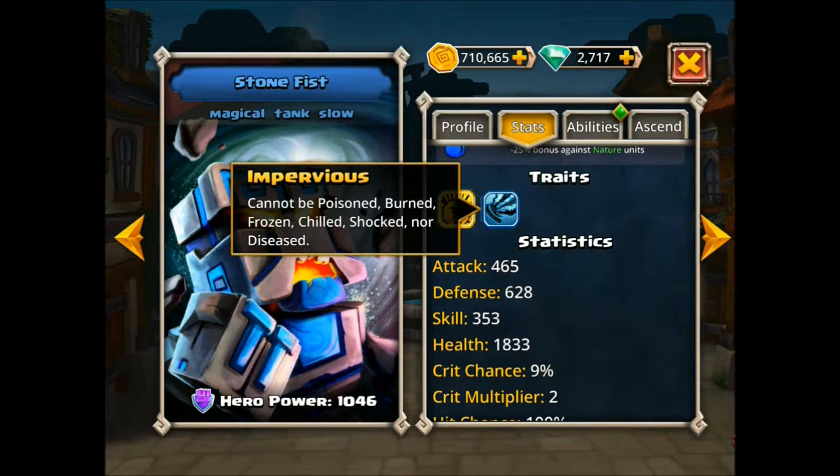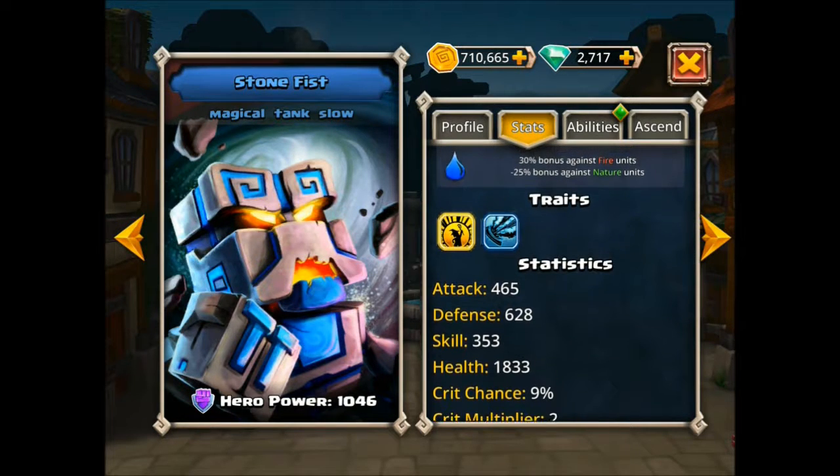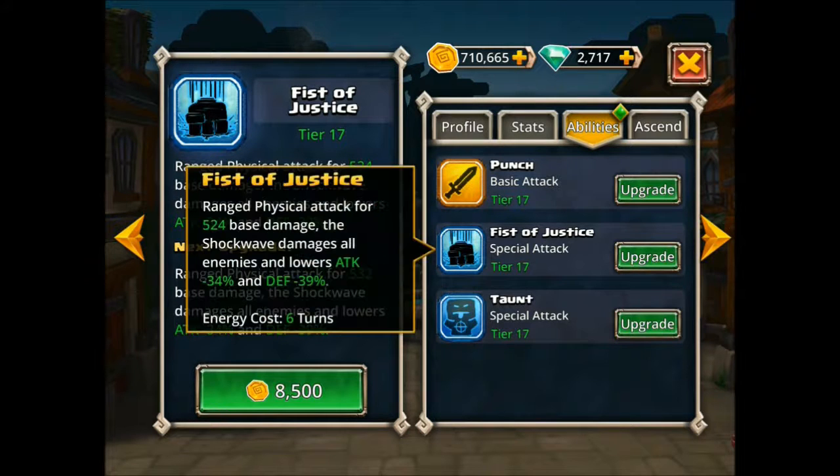He also has Taunt, and another benefit is that it starts powered — meaning you can use it right away on his very first turn. A lot of times for second and third skills, after you ascend the character and they get those skills, they're going to have a cooldown when starting a dungeon or campaign, so you can't use them right away. But this one starts powered so you can use it immediately, which is a huge benefit, especially for dungeon raiding, because you want your whole party to survive as long as possible and that taunt really helps.